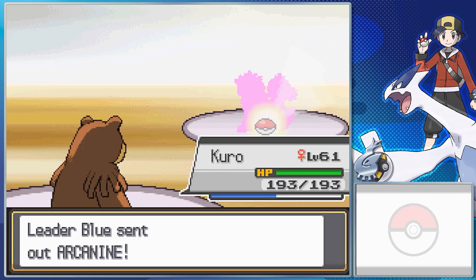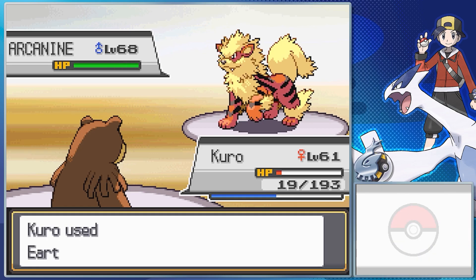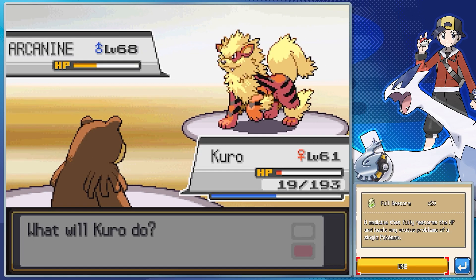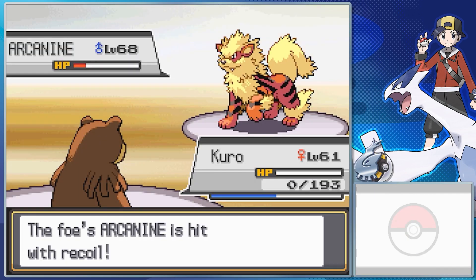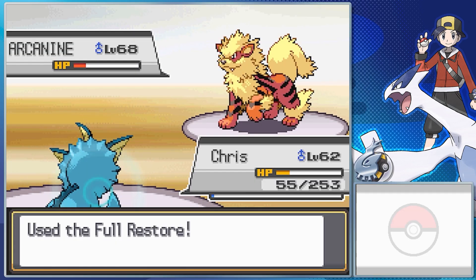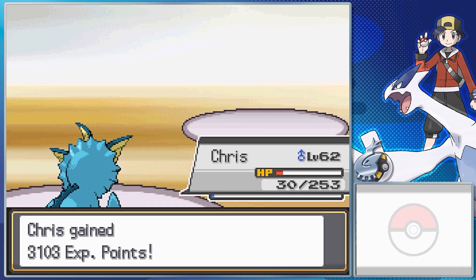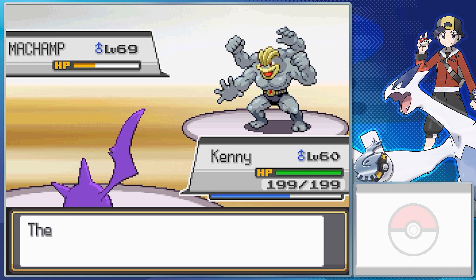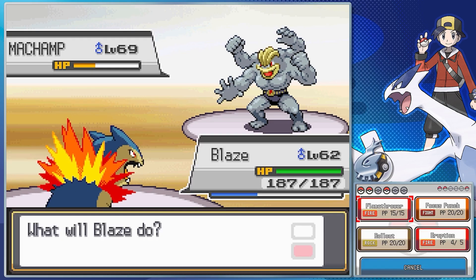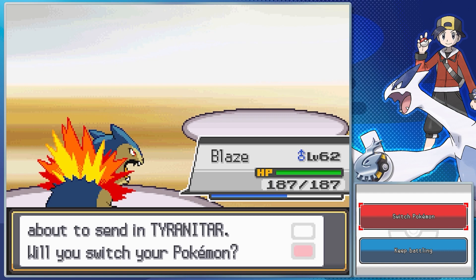Blue's sending out his Arcanine, which has Flash Fire for its ability, Flare Blitz, Extreme Speed, Thunder Fang, and Crunch. In my experience, he usually throws out his Pidgeot last — it has Tangled Feet, Return, Double Team, Air Slash, and Steel Wing. And almost forgot the Machamp — No Guard for its ability, Dynamic Punch, Stone Edge, Fissure, and Attract.